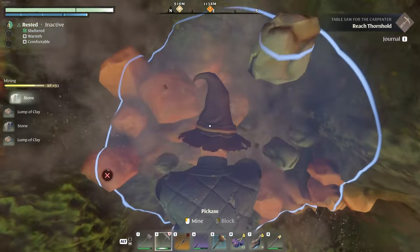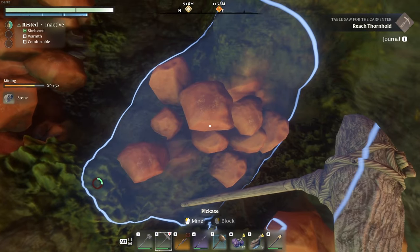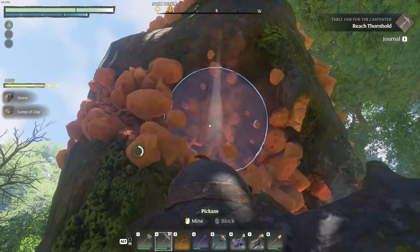I believe to unlock the kiln itself you only need 10, but in my opinion I would say just keep on going until your tool is about to break, then fast travel back home so you can make the most out of the clay node and not have to keep making smaller trips over and over again.